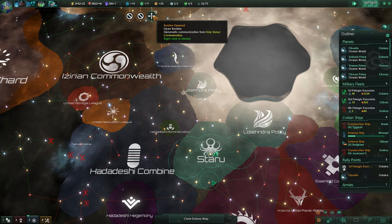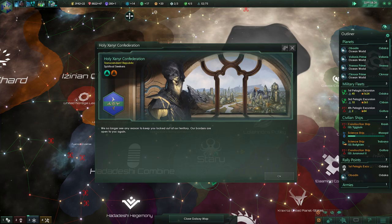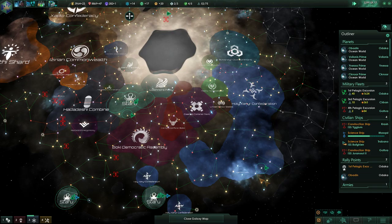This must be some sort of misunderstanding — sorry about that. That doesn't apply to me, I don't think. Open borders — Holy Xanjir Confederation: we no longer see any reason to keep you locked out of our territory. Our borders are open to you again. Why, thank you! That was nice of them.